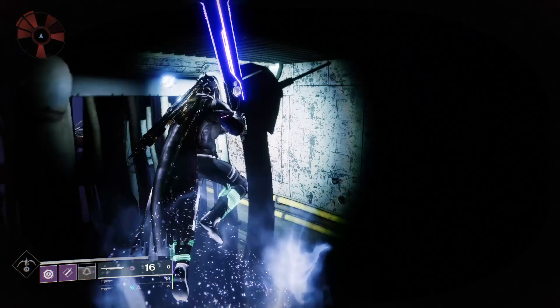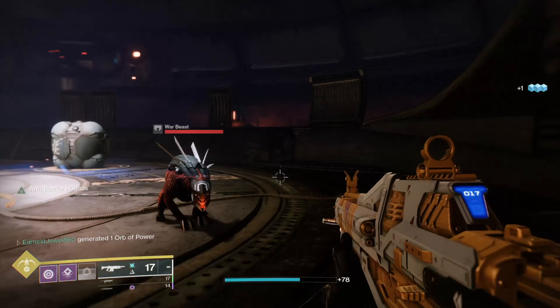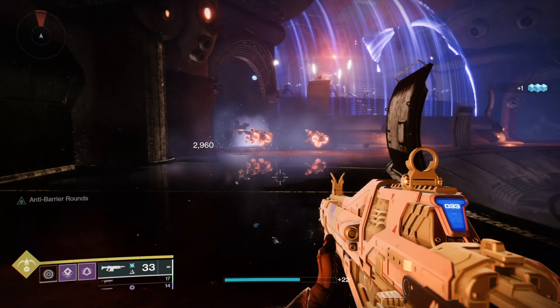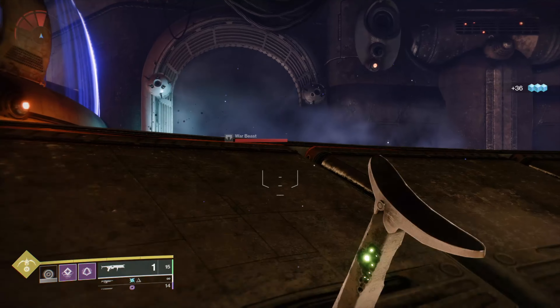You'll see some adds and you can skip past this area, but the adds will start to chase you so make sure you kill them. You can kill the adds in the middle of the arena and go to the left side, as that's where the explosive shanks and the overload champion will spawn, and you can use your grenade there to spawn trap the explosive shanks.